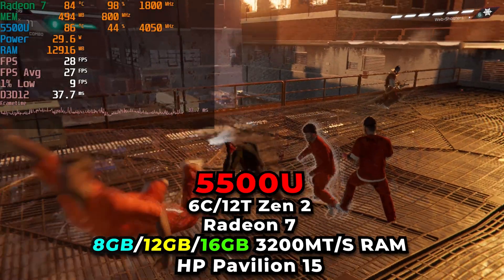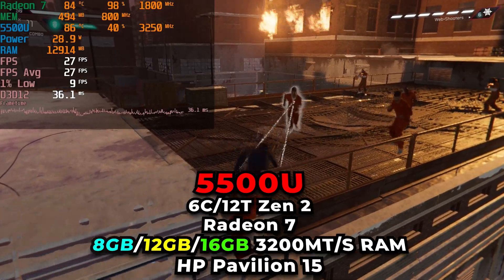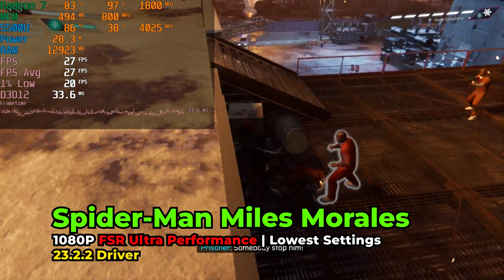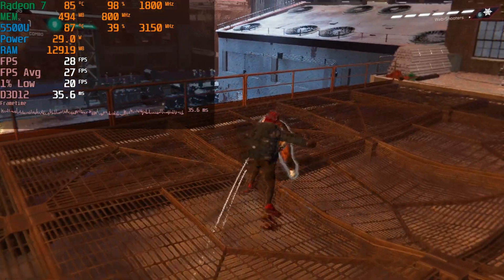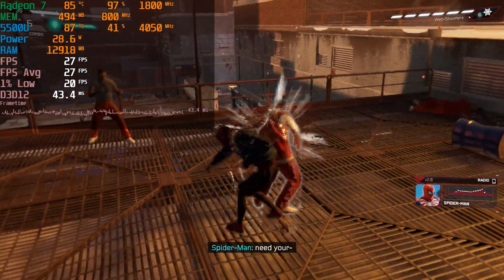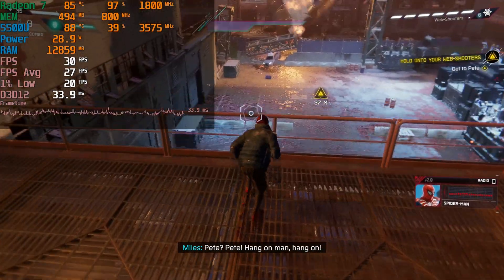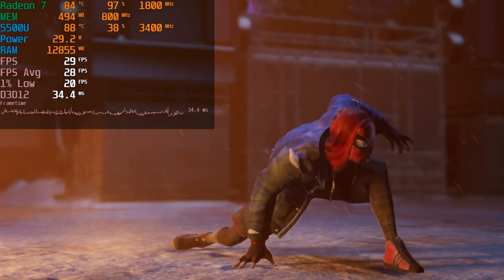Hey there guys, today we're taking a look at Spider-Man Miles Morales running on the AMD Ryzen 5 5500U. You're looking at the game right now running with the lowest in-game graphics settings, and we did have to set FSR to the Ultra Performance preset. I don't really like using FSR below balanced — ghosting and shimmering becomes very apparent at anything below that. Ultra Performance is intensely low resolution being upscaled, so it can look pretty brutal, but if you really want to actually play the game on a system like this, it's pretty much necessary.